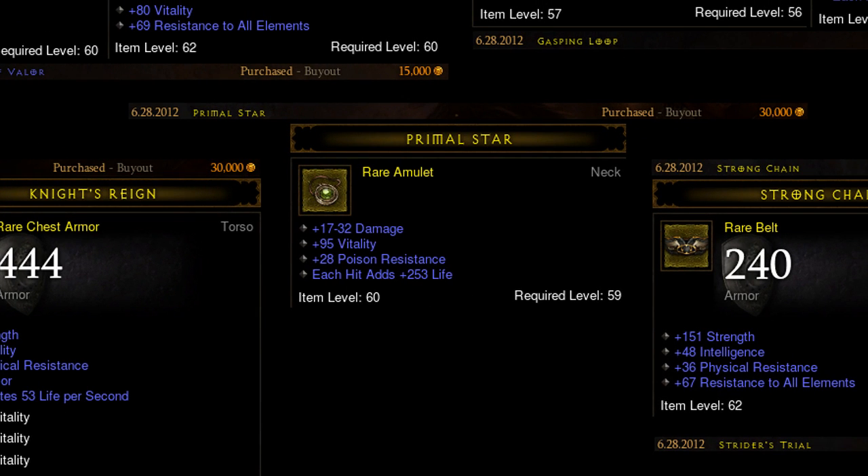The amulet I picked up for 30k — I was originally searching for plain rare amulets with 220 to 230 life on hit or more, and I just went through all of them. This one had a decent amount of vitality and a decent amount of damage, so within the 30k price point that scored really well. There were a few like it, but none quite as good when I was searching. Most of them had like 350 life on hit but no other stats besides maybe a socket — that's a pretty good alternative, but I felt this one is a little bit stronger.